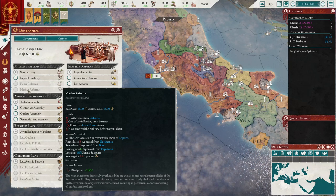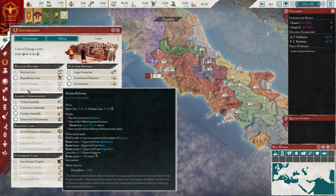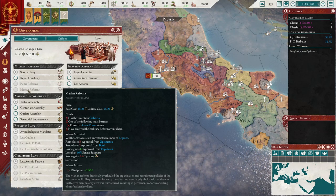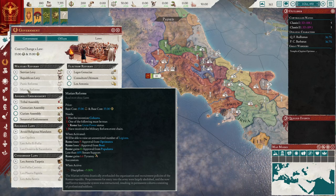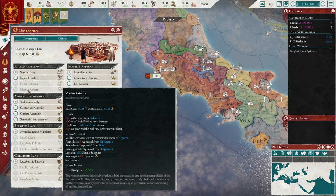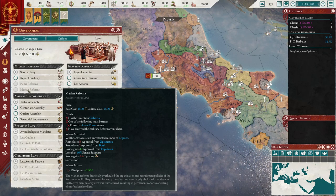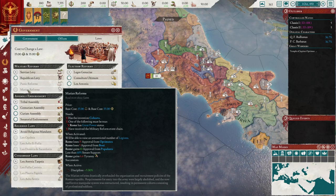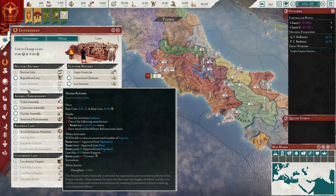So you need to get to here. You can see the requirements: the invention of cohort. One of the following must be true: Rome has great power status, which I think is 500 territory or whatever it is in fact — great power status — or receives the military or foreign event chain. I do not know exactly what that is, but I presume it's an event chain and I've gone through it.